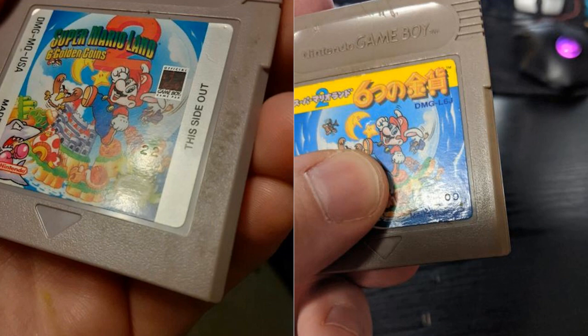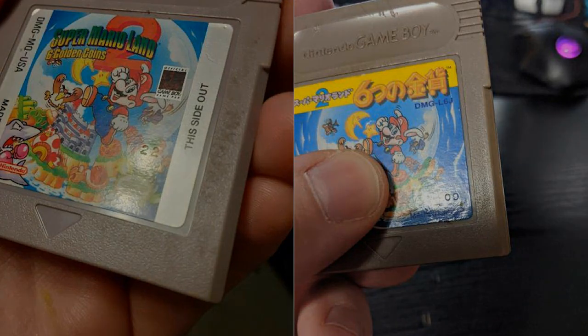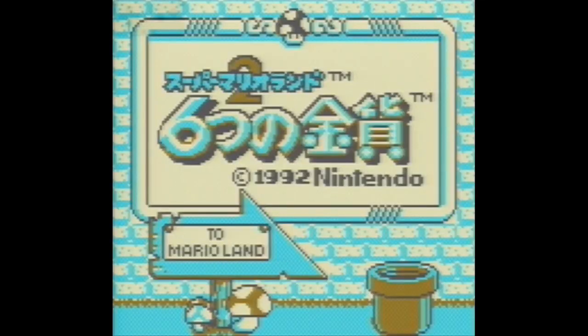In order to run the Any% category, you need a version 1.0 copy of the game. Physical cartridges can be identified by the imprint on the bottom right of the label — you're looking for just numbers, no letter at the end. You can play on the BGB emulator with a version 1.0 ROM; BGB is the only emulator that emulates the memory correctly.